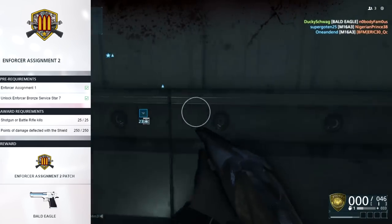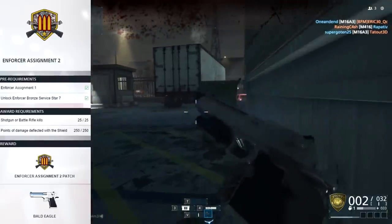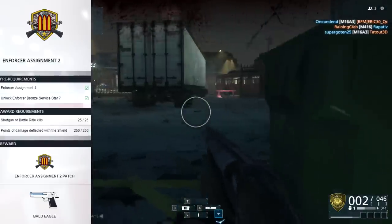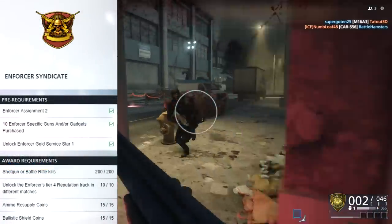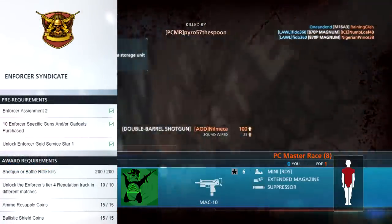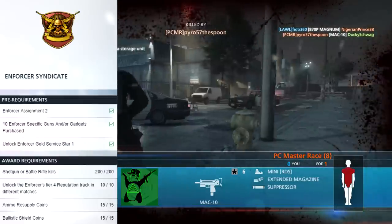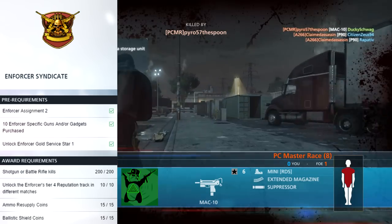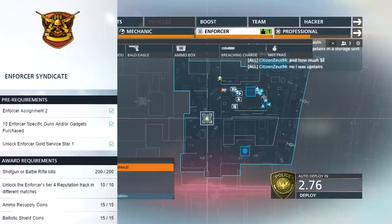That'll be done in no time. Literally, it's probably just one confrontation — you just hold the shield and let a guy shoot at you, and it's pretty much over. So after that one is done, you have officially unlocked the bald eagle, aka the beagle, and you can move over to the enforcer syndicate operation. The pre-requirements are obviously completing assignment number two, and you also need to unlock ten enforcer-specific guns and or gadgets, and also get to gold service star number one.